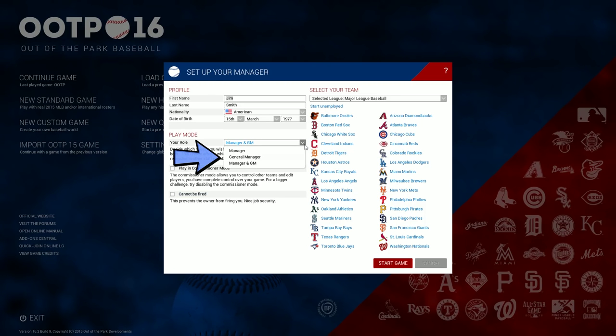In manager mode, you can only set your lineups and pitching assignments, decide strategies, make decisions during games, and so forth. If you want to also sign free agents, trade players, and do all those other GM things, you'll want to choose manager and GM. Or you can just be the GM and let your manager worry about dealing with players and strategies.